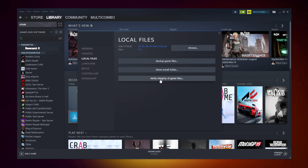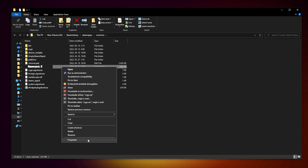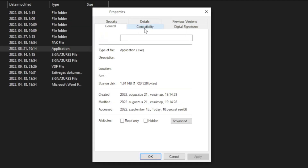Click Verify Integrity of Game Files and wait. After complete, click Browse. Right-click your not working game application and click Properties.